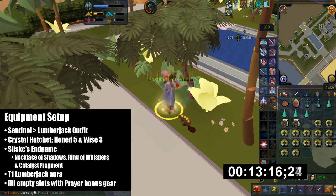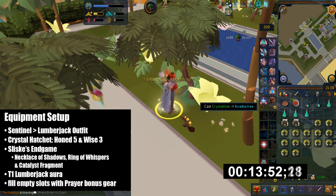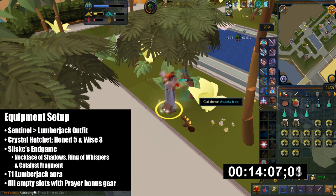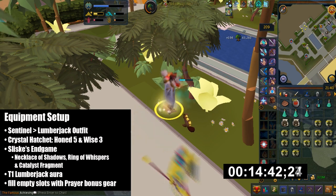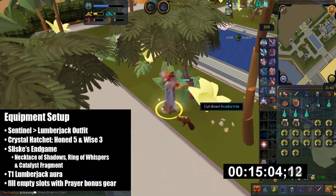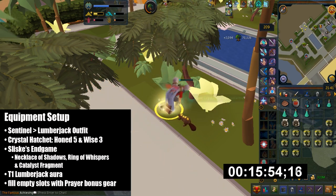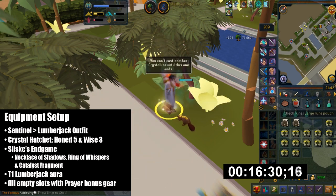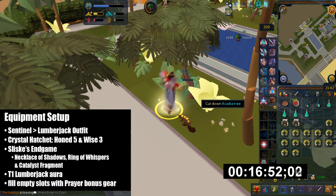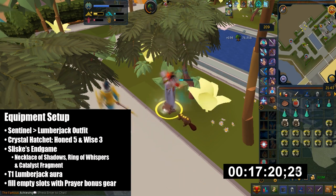I would also suggest you bring a Necklace of Shadows — when summoning familiars it will not drain any summoning points. Then I bring the Ring of Whispers, which increases your woodcutting level by 3 invisible levels and also stacks with the beaver. I also bring the Catalyst Fragment, and when you combine these 3 items you get a manifested shadow effect where every 4 minutes a purple orb will spawn.